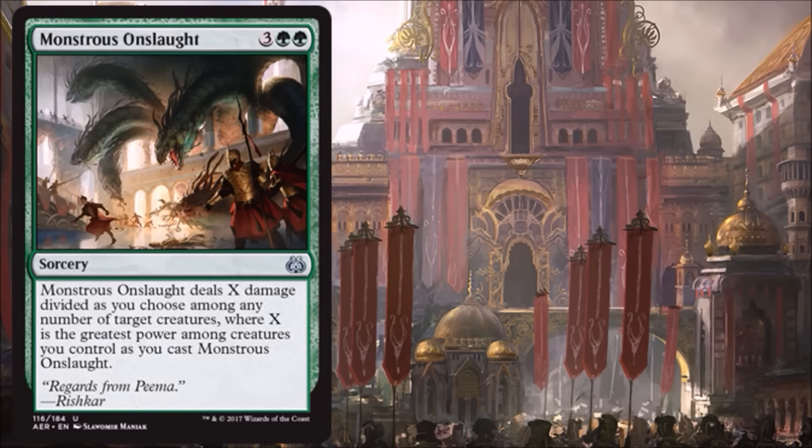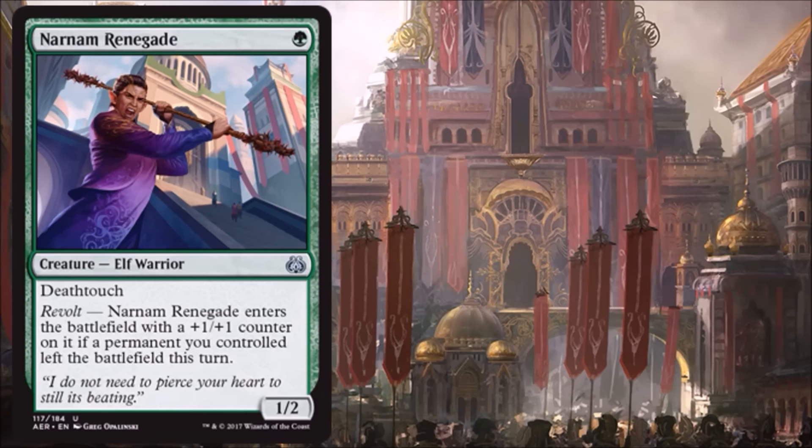Monstrous Onslaught — it was in Dragons of Tarkir where there was a red card called Tail Slash where you take one of your creatures and use its power to hit another creature. This is kind of the same thing in green. It makes you choose your highest power creature, but you can actually divide the damage up among other creatures. Yes, it costs five and it's a sorcery, not an instant, but it's great removal for green, which doesn't have a lot of options. A pretty nice one.